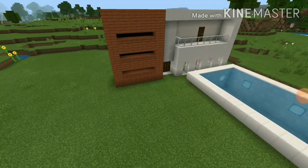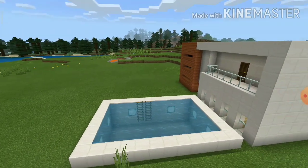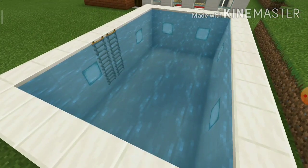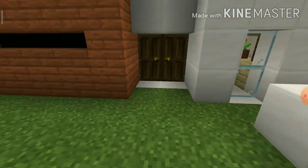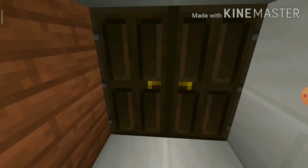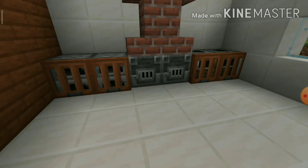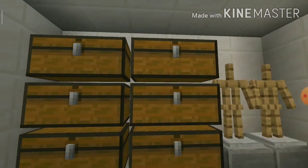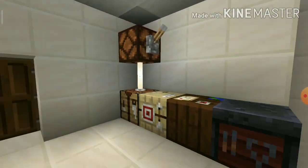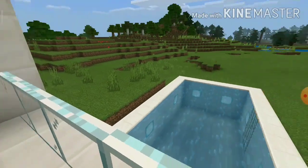I put some windows because every nice house needs windows. And there you go — your modern mansion. You can swim in the pool with your friends. Inside you'll find your kitchen where you can smelt ores, a chimney on the blast furnace, a desk room with armor stands and tables, and below a master bedroom, plus the terrace outside.